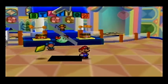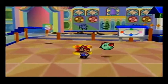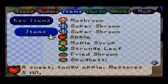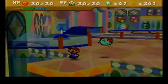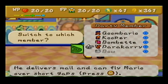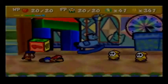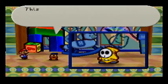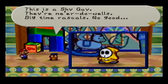I'm on top of it. I only have room for one thing. Not exactly what I wanted, but all right. New enemies need Goombario. This is a Shy Guy. They're ne'er-do-wells — big time rascals, no good. When was the last time you heard the phrase 'ne'er-do-wells'?